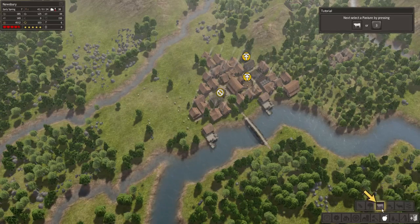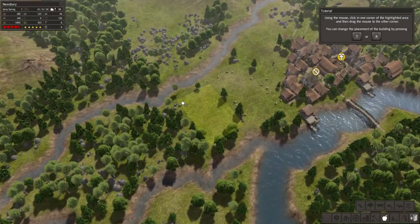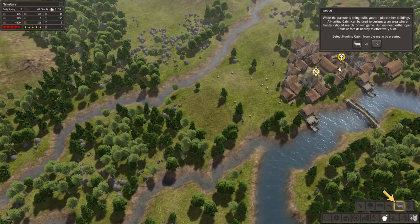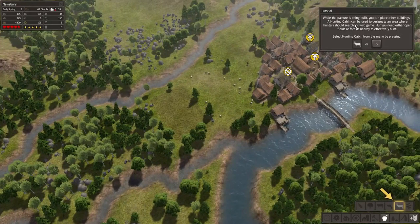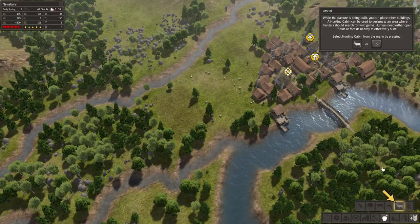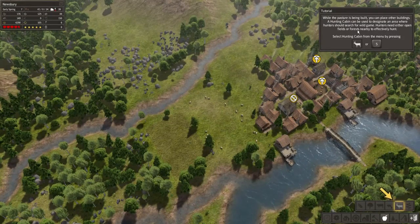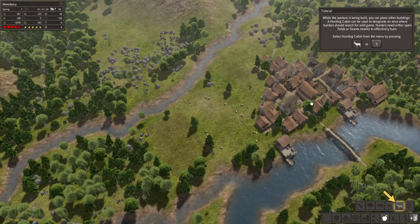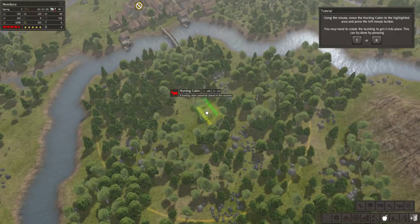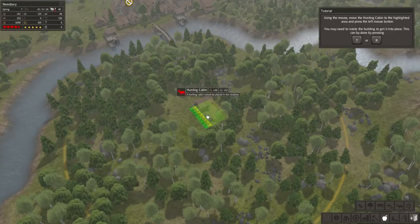Okay, let's click on this. Zoom in here and do a little area. There we go. While the pasture is being built, you can place other buildings. A hunting cabin can be used to designate the area where hunters should search for wild game. Hunters need either open fields or forests nearby to effectively hunt. Let's do it. There we go, just place it like so.